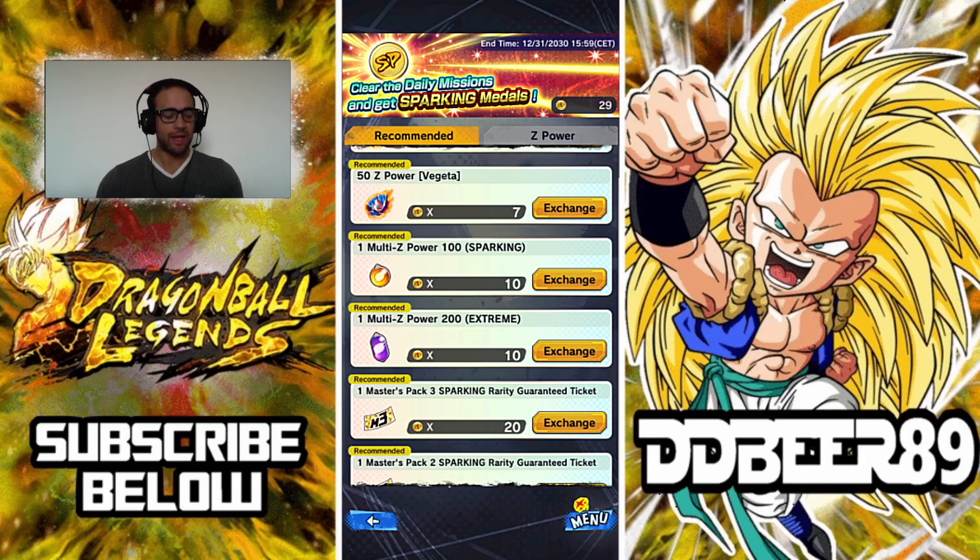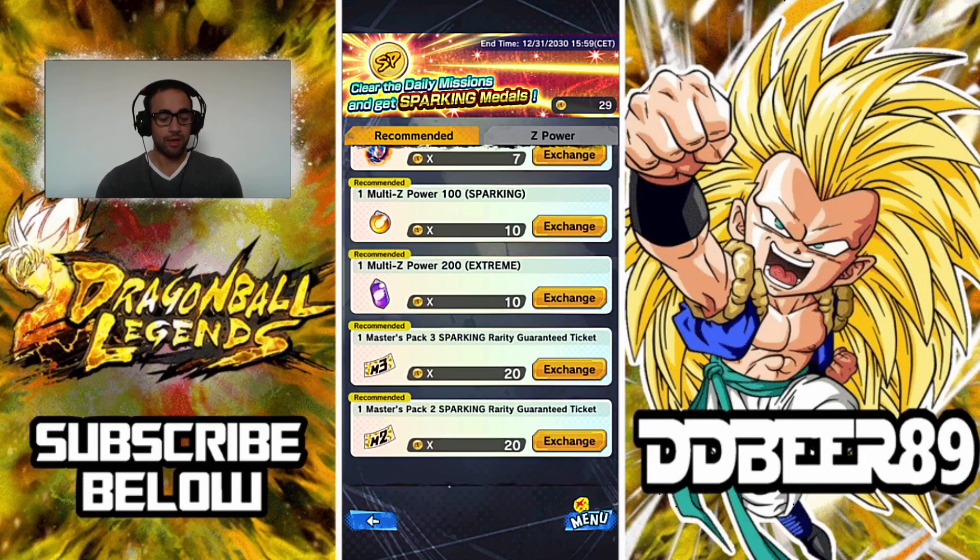Then you've got the multi Z-powers of 200 for the extremes. A lot of the extreme units are becoming very hard and rare to collect, so once you do get one of them, jump onto these ones if you really want to buff them up.